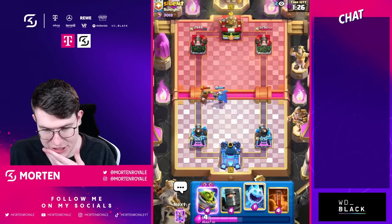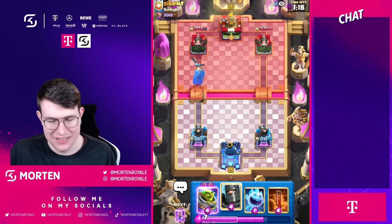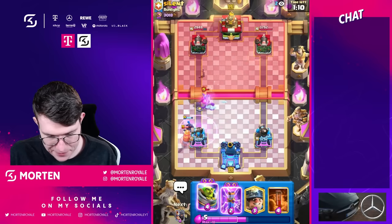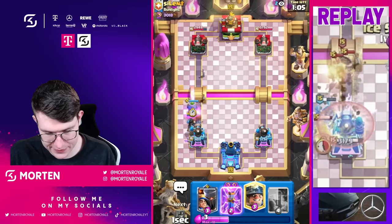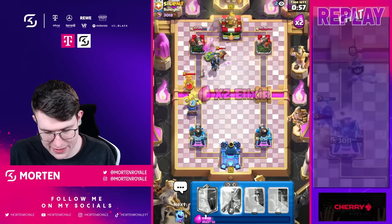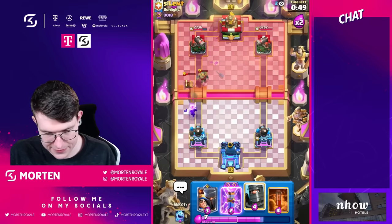He plays knight — I don't think it's a second evolution, so I guess he has tesla as a secondary evolution. He also goes zap — that's a really interesting zap, I don't think that was optimal. Going miner there. Going guards because he might use his tesla. Mortar lock coming down a bit late but still early enough. Going dark prince in the back — what is he gonna cook now?